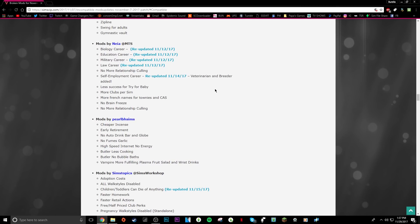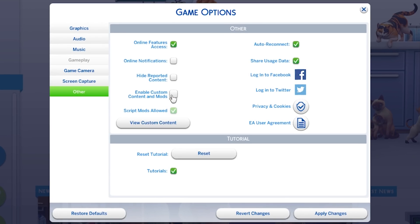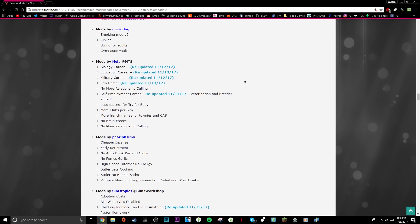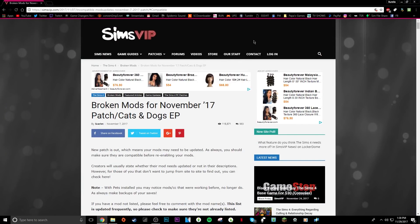Another step: go into the game and after every update it's going to say your mods, CC, and script mods were turned off — that happens after every update. A lot of people ask why their CC is gone. What you need to do is go to Settings, then Other, and turn on 'Allow Script Mods' and 'Allow CC.' Turn that on, restart the game, and your CC will be back. Make sure you update your mods with the website before you do that.